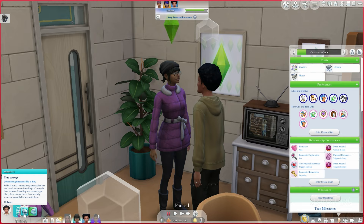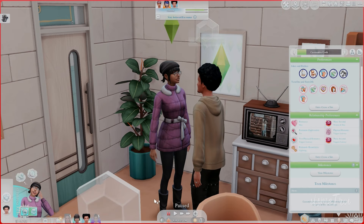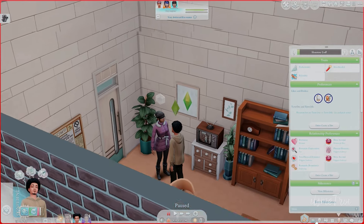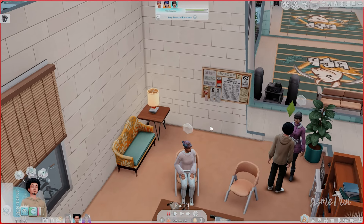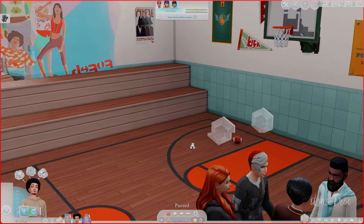Cassandra has the same type of result. I'll quickly add her to the household to see her buffs. It says 'True Courage: from being friend-zoned by a Sim — while it hurts, I respect they approached me and cared about our friendship. It's why the lines between friendship and romance got blurry for a minute there. I can see why someone would fall in love with them.' So cool! Unfortunately Cassandra, you have to leave the household. We love you, Cassandra.